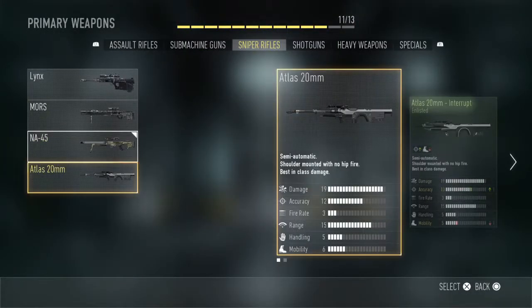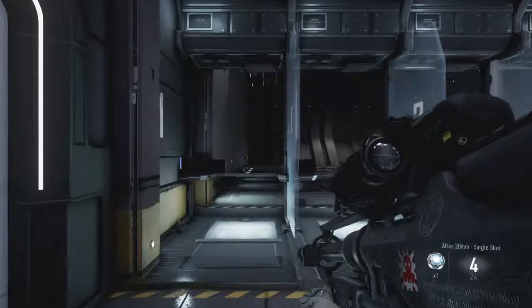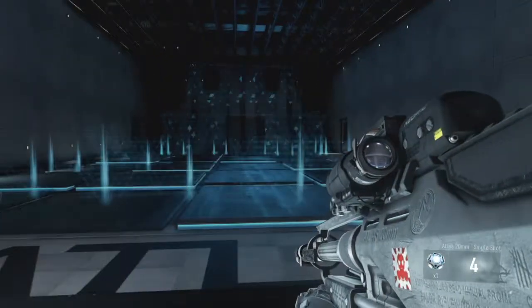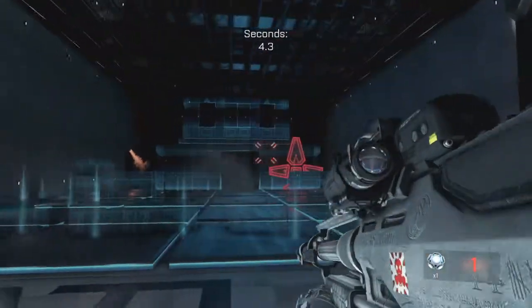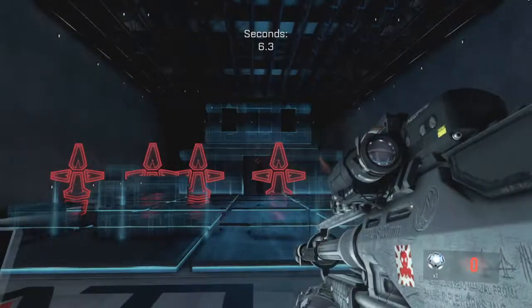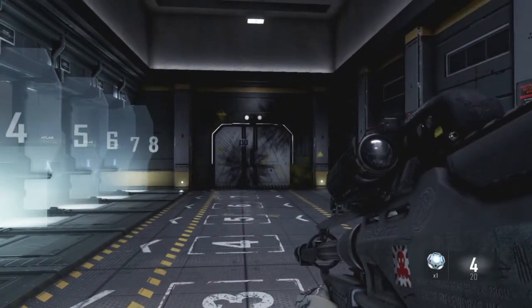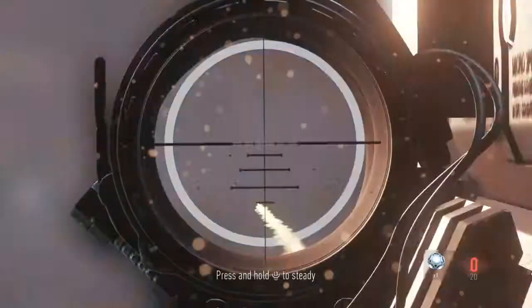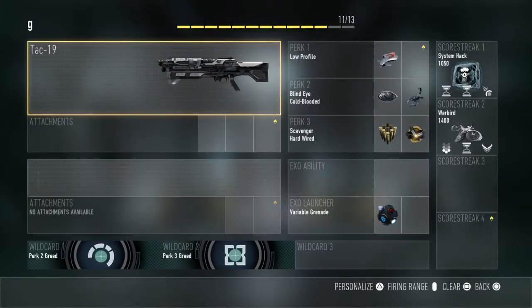The Atlas 20mm is a shoulder-fired sniper rifle — pretty weird right? It's semi-automatic and holds four rounds. It's very lethal. You can't hipfire with this weapon — it doesn't let you. So that is the Atlas 20mm.